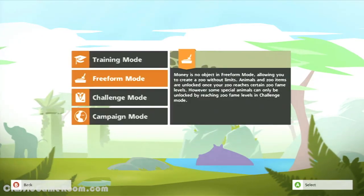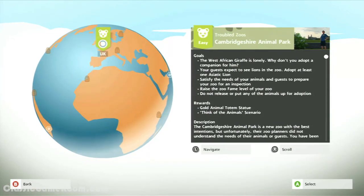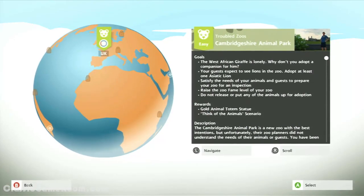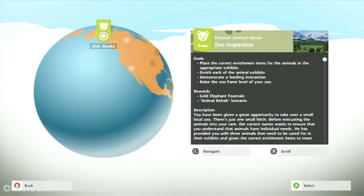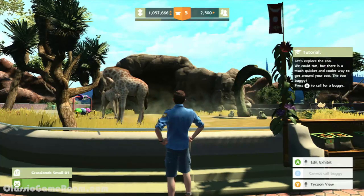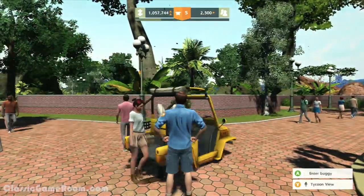The game is split into a couple of different modes. The campaign gives you specific situations spread across zoos all over the world — little objectives, like you have to bring in a certain animal, or the savannah needs repairing. And there's also a free-play mode, which gives you an unlimited budget and lets you get wild.